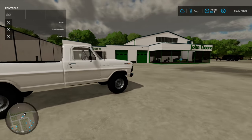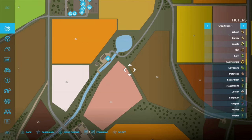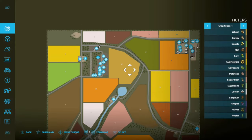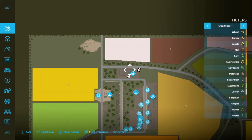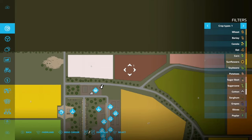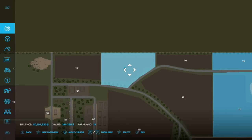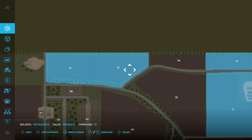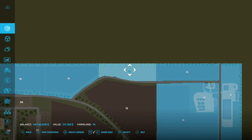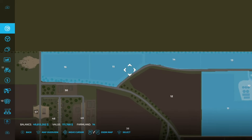We'll get in our pickup here in a second. We're going to buy some property right next to the shop. The shop for the map is up here, and we are going to buy field 15 here. And then we're also going to buy the one right next to that, and field 14 too, just in case we kind of go over that way.